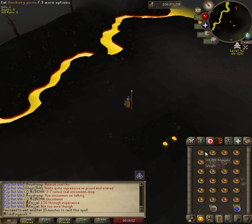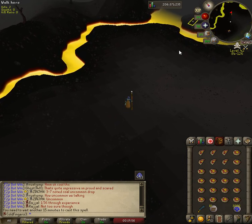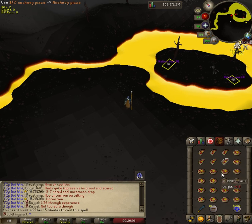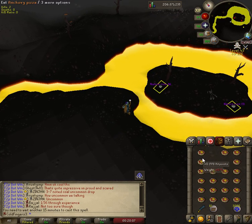Anchovy pizzas are really good because you can chain eat — you go click, click, click, click, click, click. You can't do that with any other food, and these things heal a lot. A cool trick you can do is put them back together and it does it automatically. So that's pretty cool.